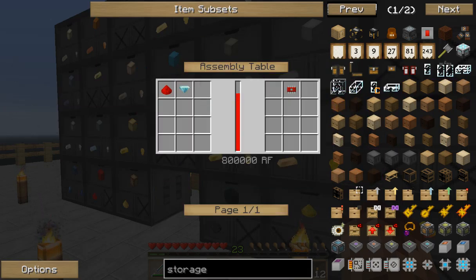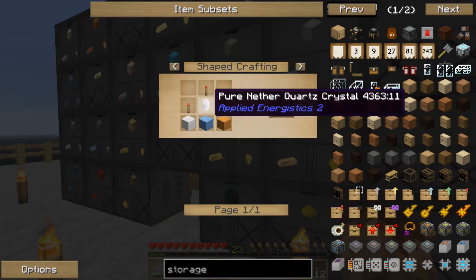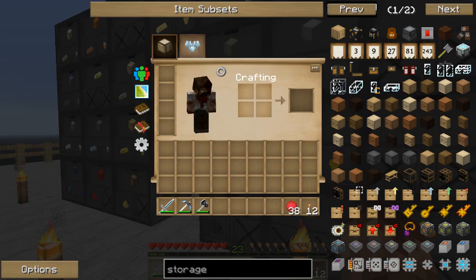So then I had to make the assembly table. And then when I clicked on this, we need another course. But then I figured out how to get it, but we're going to have to make other machines to get there, to get to that point.